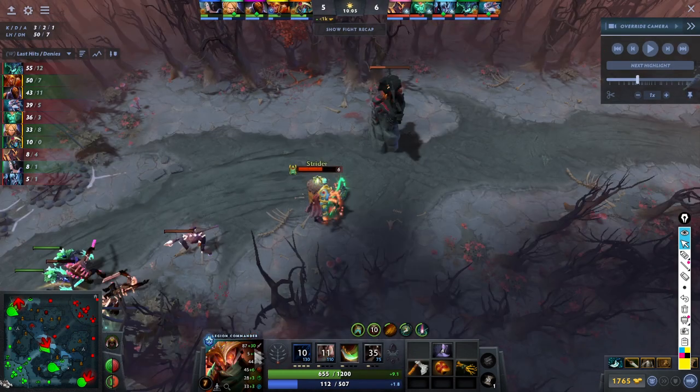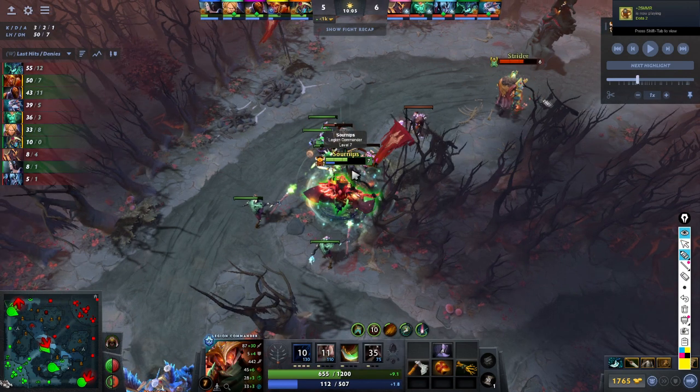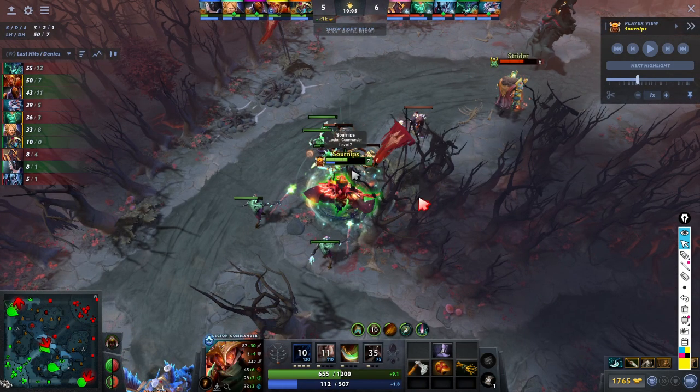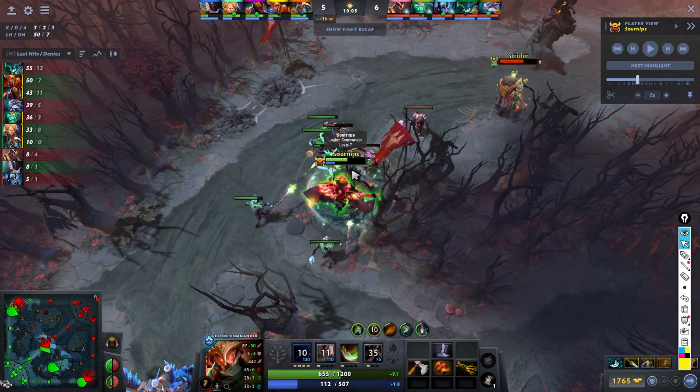Right now your tower is still standing. Are you still able to do anything to him? This is a level 6 Wraith King, a level 7 Legion, tower at this amount of health, and it's 10 minutes in. Is your laning phase still playing? Are you still able to break this tower? Yeah. But in order for you to break the tower, what must happen?